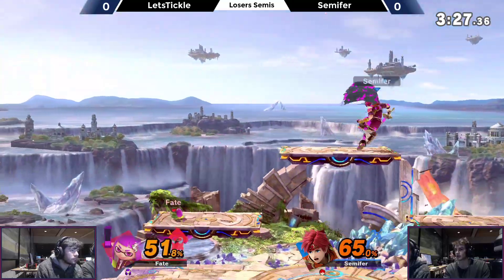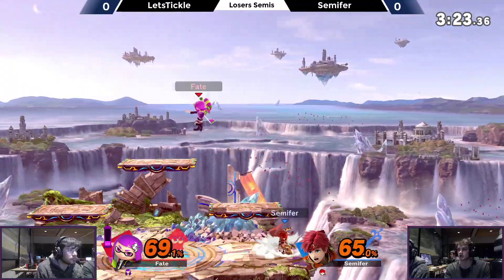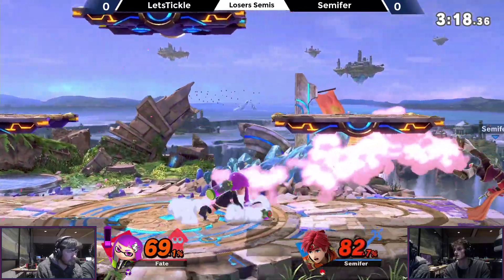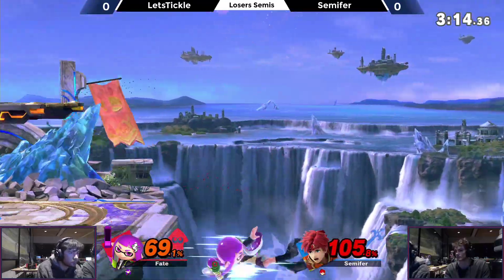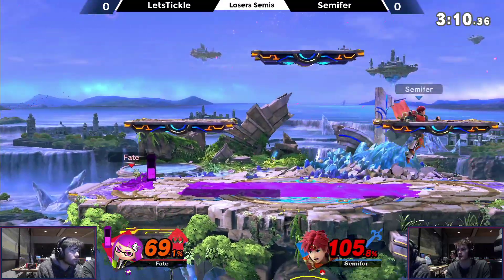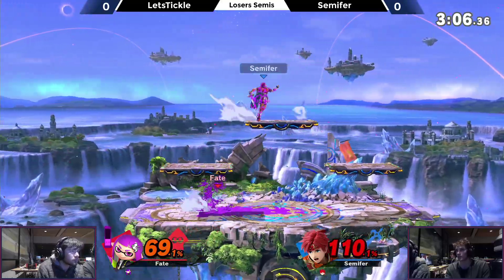Double up air — not quite able to get it. He's getting some damage in though, getting a bit of a momentum swing. Playing around platforms here. Finding a downer late-hit fair and getting right out of there. A lot of ink on the floor here — might not be able to approach quickly.